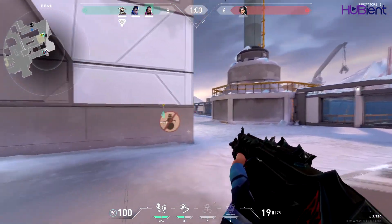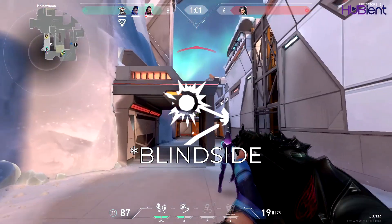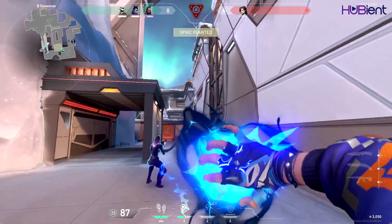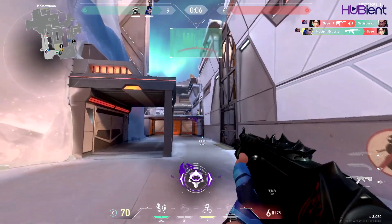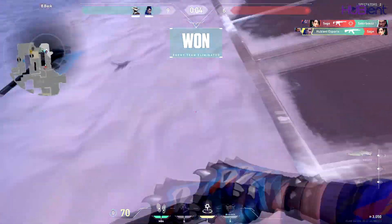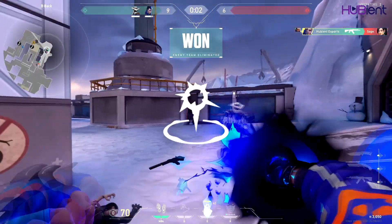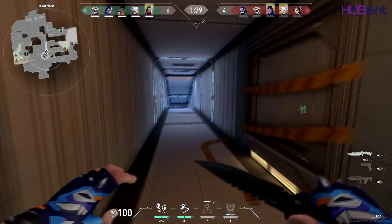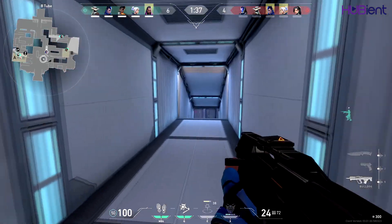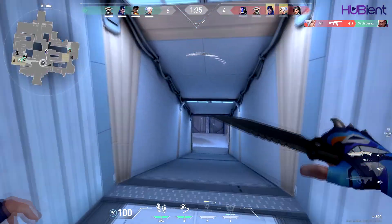Here are the abilities of Yoru. Q skill is Fakeout — equip to rip an unstable dimensional fragment from reality; fire to throw the fragment, activating a flash that winds up once it collides with a hard surface in the world. E skill is Gatecrash — equip to harness a rift tether; fire to send the tether out moving forward, alt fire to place a tether in place; activate to teleport to the tether's location.